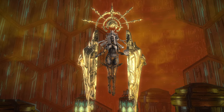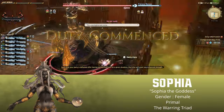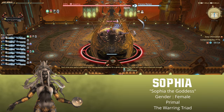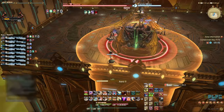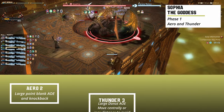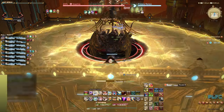So without further ado, let's dive into the guide. We start this trial with the main tank gaining enmity and facing Sophia away from the party. Shortly after the start of the fight, the boss will use Aero 2. This is a large point-blank AoE and knockback. This can be avoided by moving out of the AoE zone, though you will need to react quickly because of its short cast time.